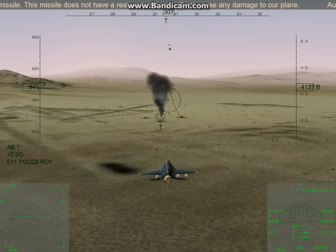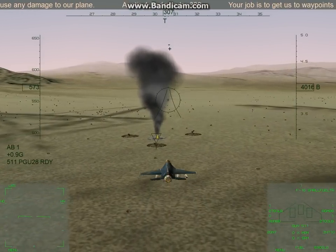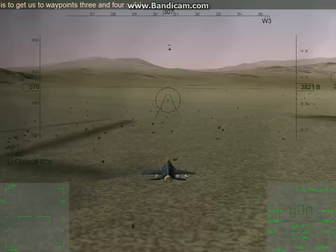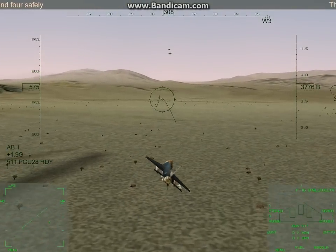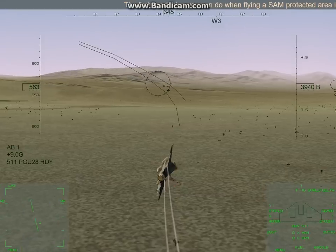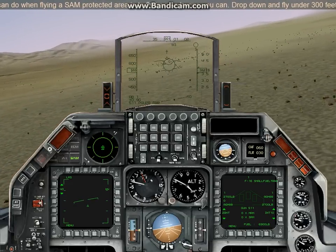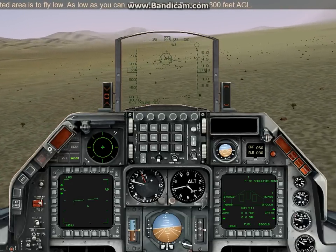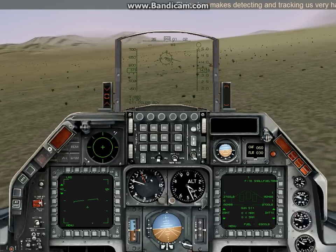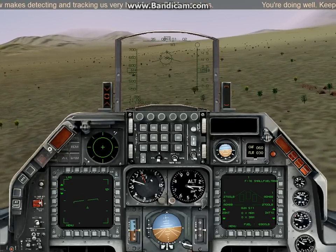Your job is to get us to waypoints 3 and 4 safely. The first good thing you can do when flying in a SAM protected area is to fly low — as low as you can. Drop down and fly under 300 feet AGL. Flying low makes detecting and tracking us very hard for the SAM operators. Keep flying low.